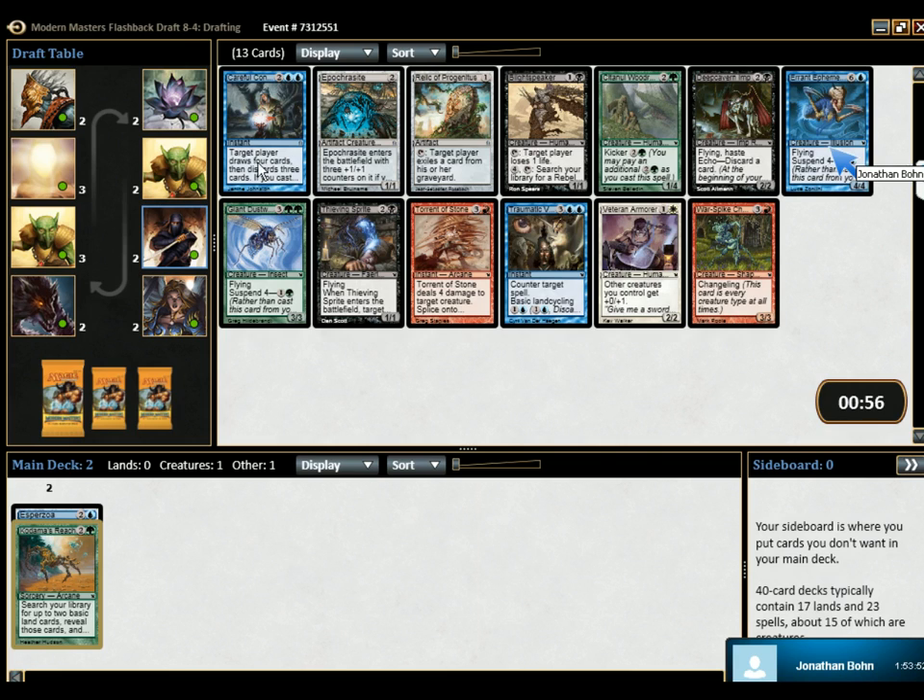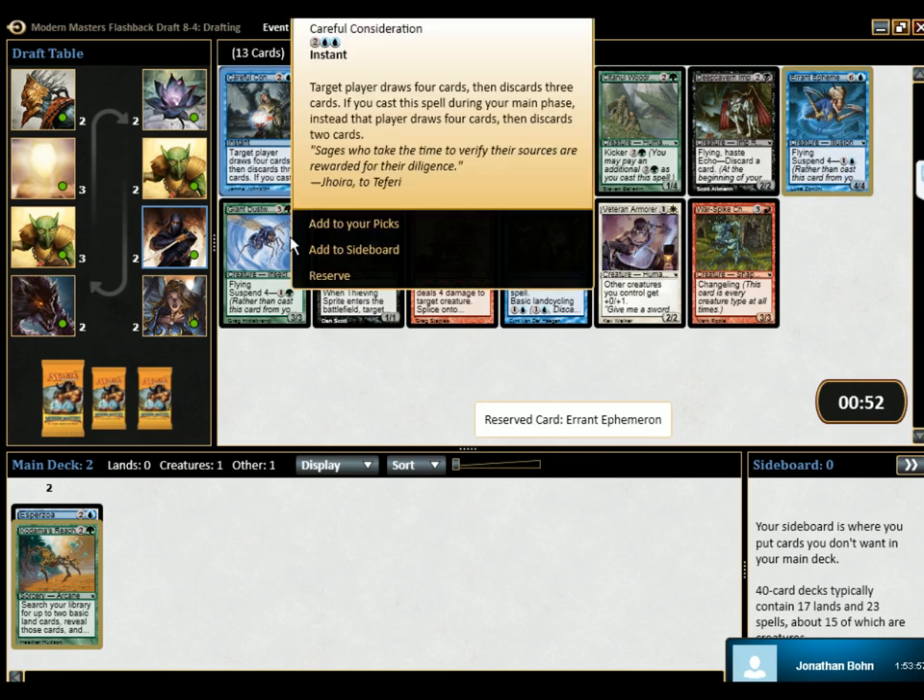Get past Errant Ephemeron. Errant Ephemeron's good. Let's Careful Consideration do — instant, draw four, discard three. Or if it's main phase, draw four, discard two.